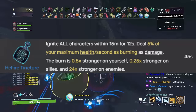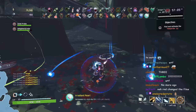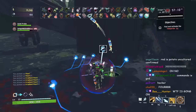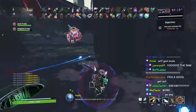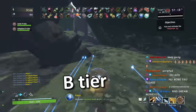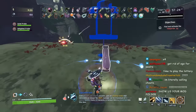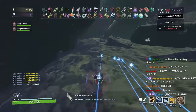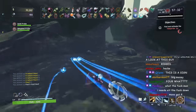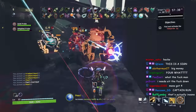Next, Hellfire Tincture is a B tier item. It's an AOE that ignites all characters — you, allies, and enemies — dealing 5% of maximum health as burning damage, with the burn being stronger on enemies. The main use is pairing it with Razor Wire, because Razor Wire will proc from the Hellfire Tincture and become an AOE of doom. Without Razor Wire it's probably not worth picking up, but with Razor Wire it's very, very nice.